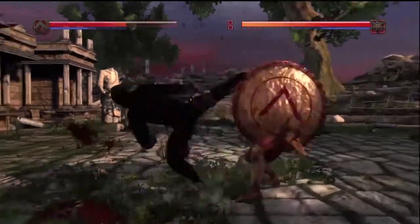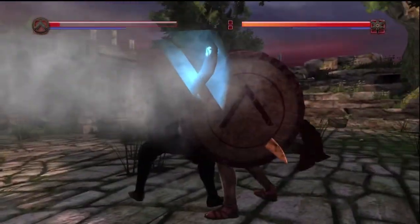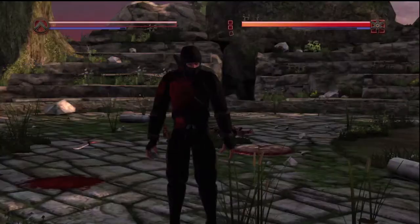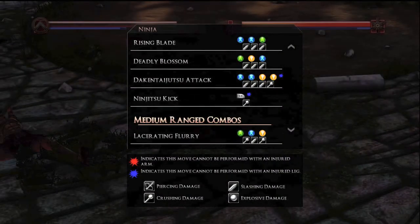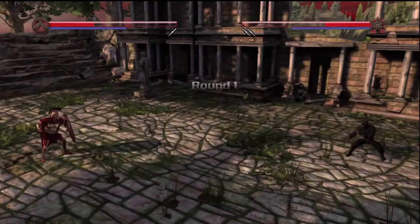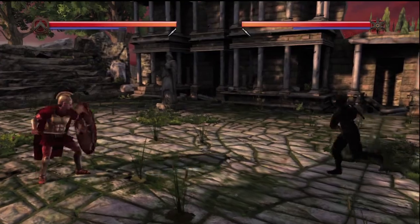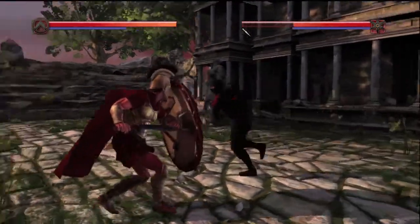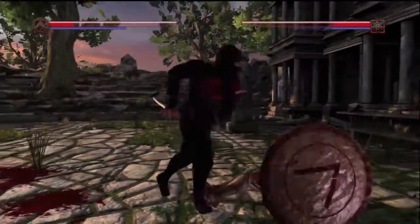Almost the only combo I use is XXYY, which is the best ninja combo by far in my opinion, and it's really quick. It ends with a kick — it's called the Daken Dajutsu attack. It's XXYY, it's really quick and really strong. I don't think any opponent can stand up to two full combos of that. Also, you can see I'm shooting poison blow darts. If I hit him with one of those, let the damage get done by the poison, and then go in for the combo, usually it's a kill.